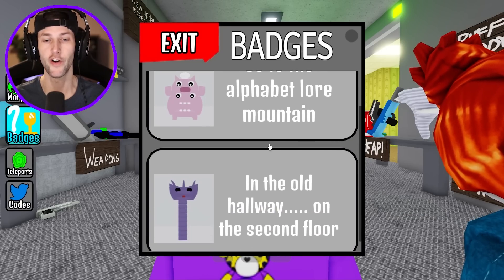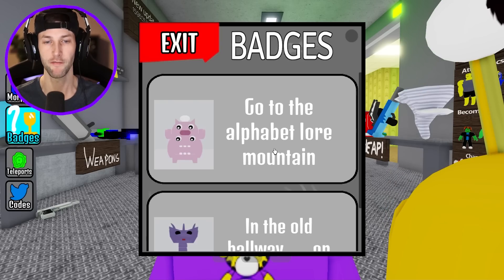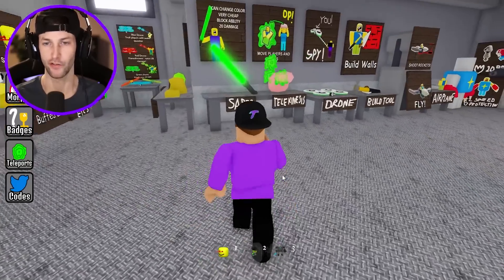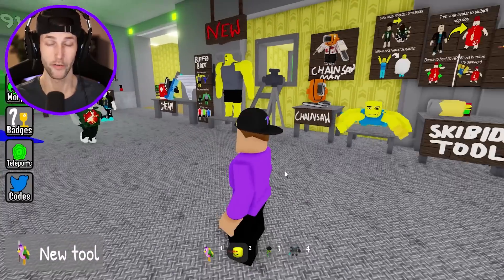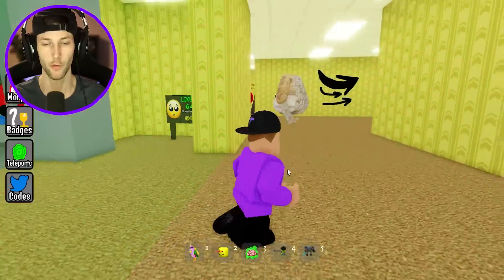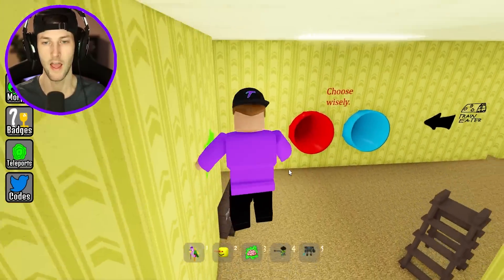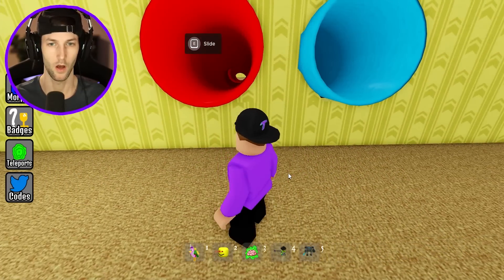So we're gonna get Chef Pigster and Silent Steve first. We have to go to the Alphabet Lore Mountain for Chef Pigster, and then in the old hallway on the second floor is going to be for Silent Steve the Snake. So if we need to go to the second floor of Doors — the old hallway location — we're probably going to have to grab the sledgehammer. So we got to make sure that we do that, and just in case we need to use the crowbar in F letters cave in the mountain, we're probably gonna have to grab the crowbar down here.